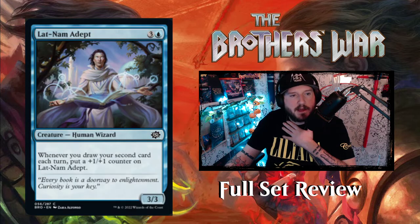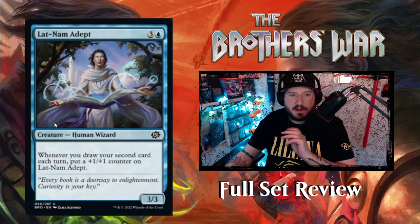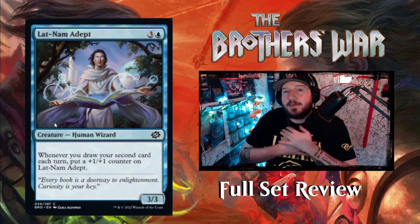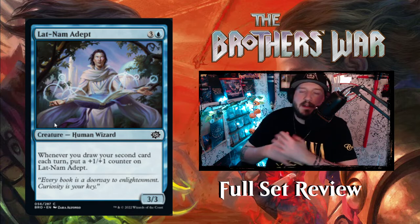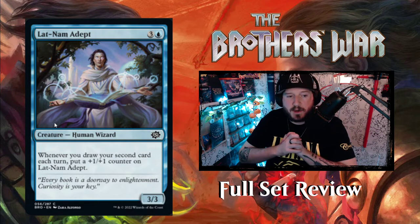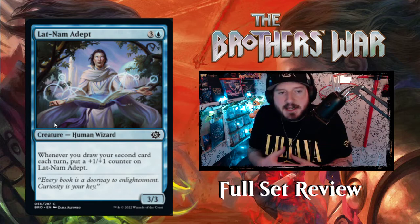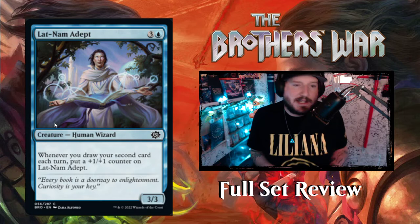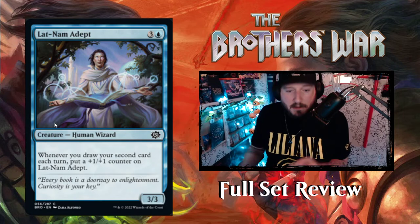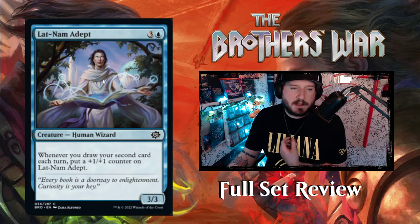Next up we've got Latnam Adept — three and a blue for a three-three human wizard. Whenever you draw your second card each turn, put a one-one counter on Latnam Adept. This is one of my favorite blue creatures ever — Faerie Vandal does the same thing but costs two mana as a one-one. This is basically a scaled-up Faerie Vandal: four mana three-three that does the same thing, just beefier. It's not flying though, which is a bummer.